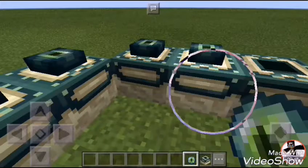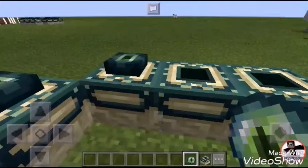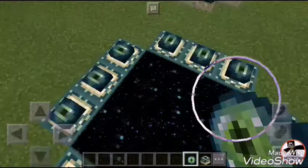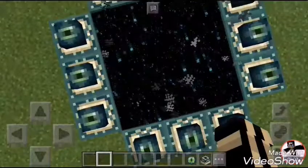First put the Nether portal blocks down, and then place the Eye of Ender on each of the Nether portal blocks. And here we go — we have a Nether portal ready, so let's dive into it.